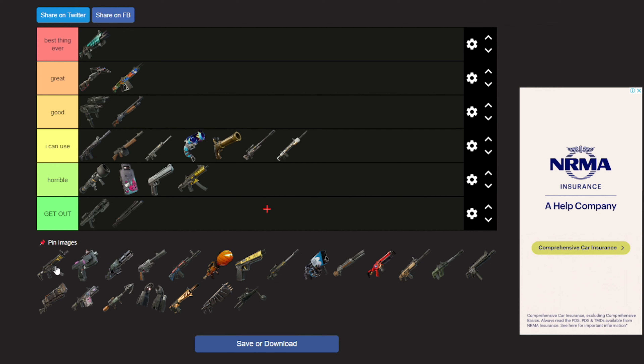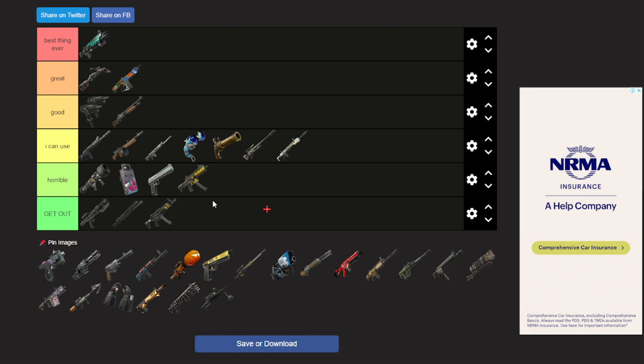Now we have the Hyper SMG — it's just get out. If you like it, I don't know, it's really bad in my opinion. The Valeria one was pretty decent but I'll just go horrible because it's a bit better now. With the Lock-On Pistol — it's just horrible. It's like a hitscan gun in Chapter 5 which is kind of weird.